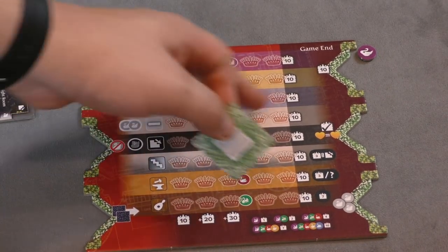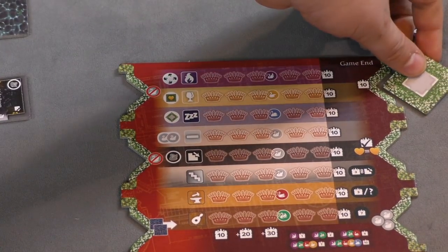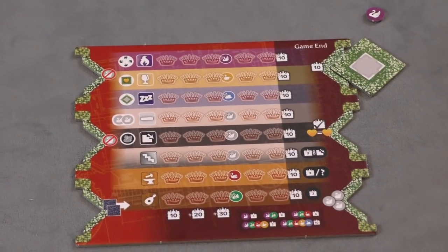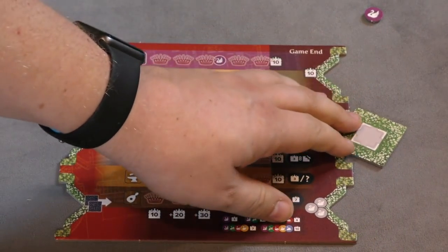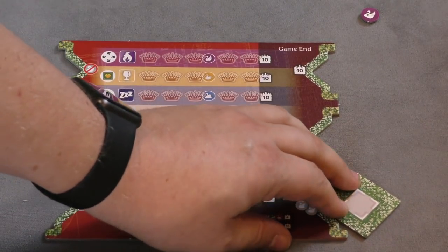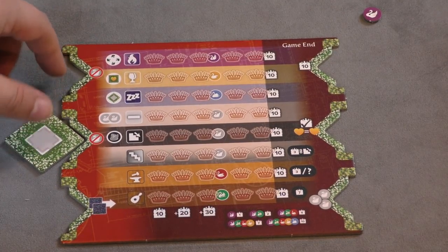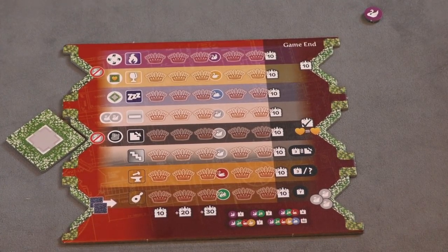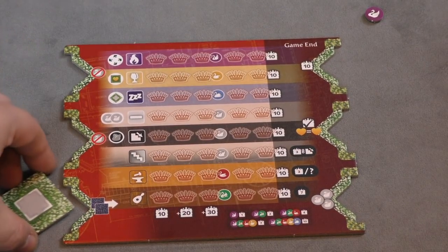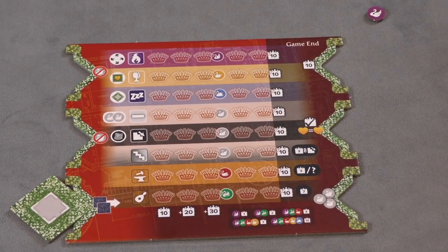When you take a room tile this way, you basically give yourself either a special ability or scoring. If I put it in one slot I get ten points — it doesn't matter what room I took, just ten points at the end of the game. Another slot: if I tie at the end of the game I get points for it. Another gives me three swans of my choice at the end. Another gives me a discount of one — or two if I have both — swans when buying tiles on the side of the board. One lets me move two moat tiles from one side to the other before my turn.